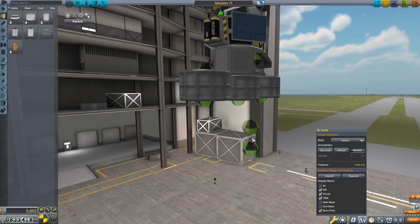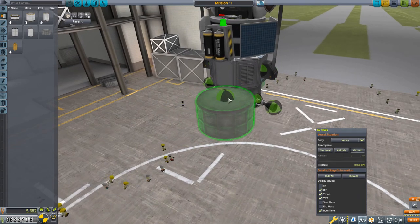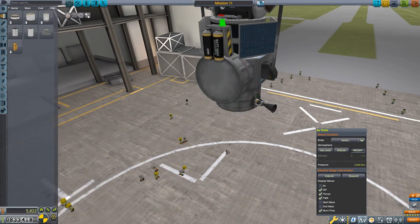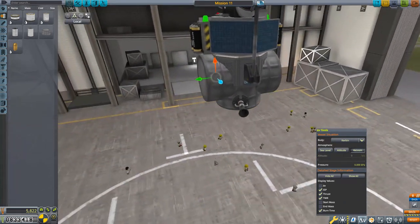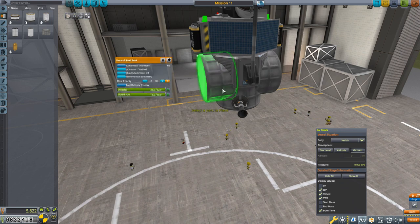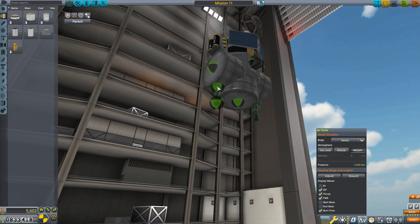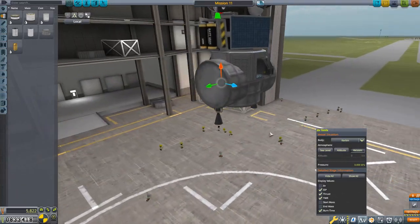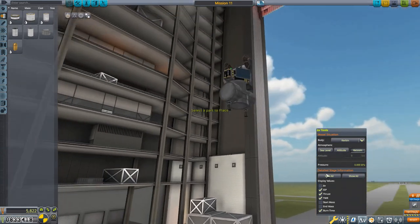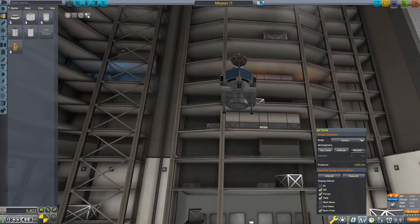I only want two engines, so I flip those tanks and slide them downward. Now the two full tanks carry the fuel and oxidizer, the empty 25 kg structural part provides the mounting point, and the two engines point straight down. This gives me 1,917 m/s delta-V with a 0.47 thrust-to-weight ratio - a pretty groovy looking probe that I'm happy with. I added my customary blinky lights as well.